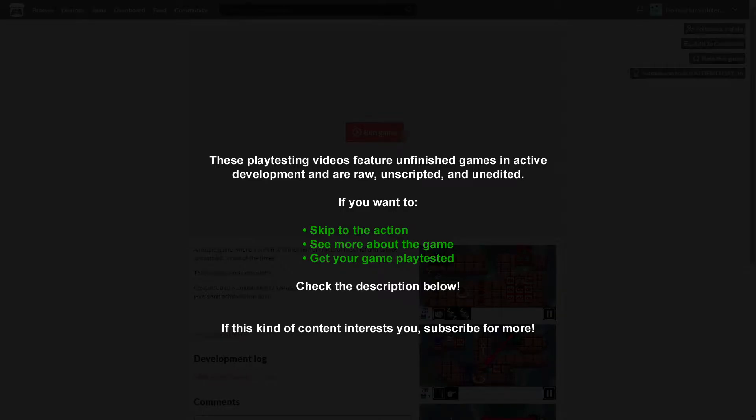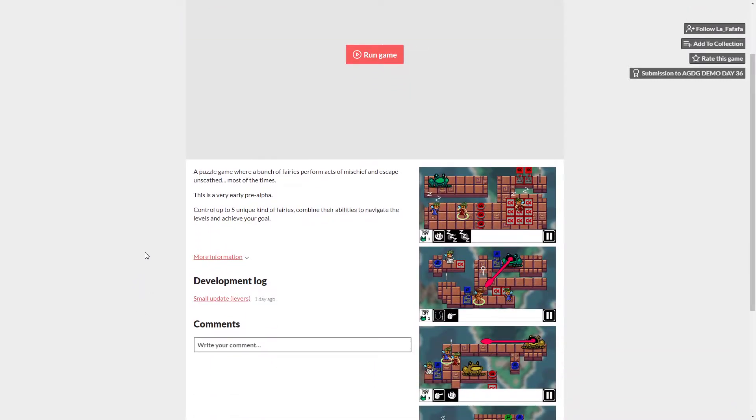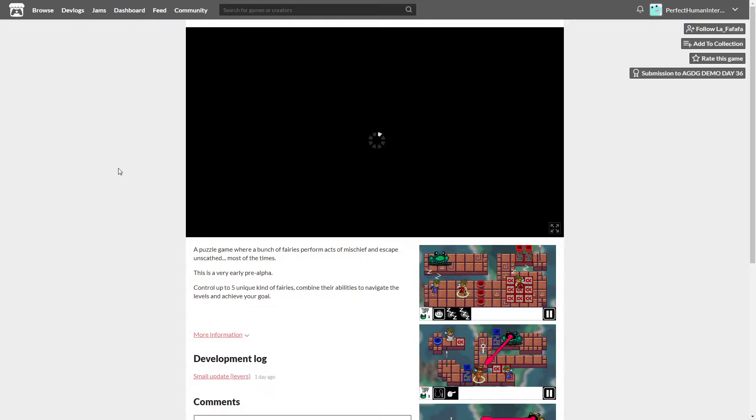Hey everybody, we're checking out Pokal Toads. This is a game I've not played before — we're going to give it a playtest and see if we can give some useful feedback. I've got the game page open here. It's embedded in the page. It says it's a puzzle game where a bunch of fairies perform acts of mischief and escape unscathed most of the time. This is a very early pre-alpha.